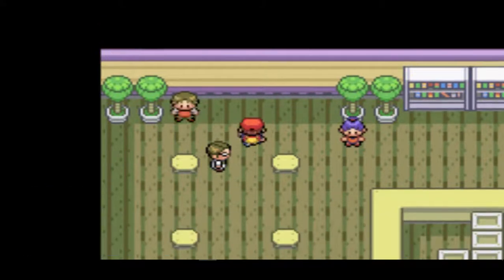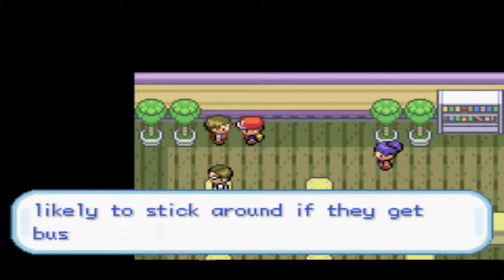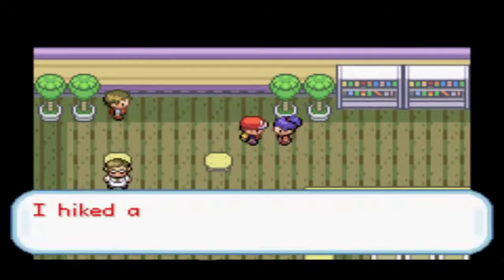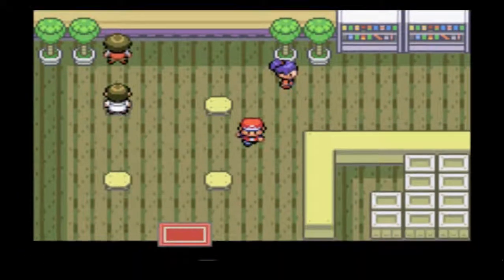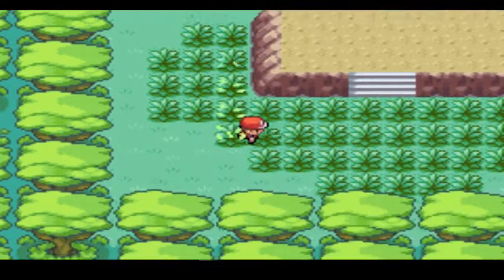But they'll be easier to catch. So tossing rocks does help. Using bait will make Pokemon more likely to stick around if they get busy eating. So bait makes them stick around, and rocks make them easier to catch. Okay, that's good to keep in mind.